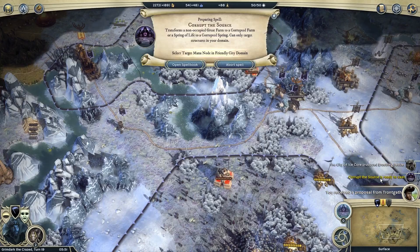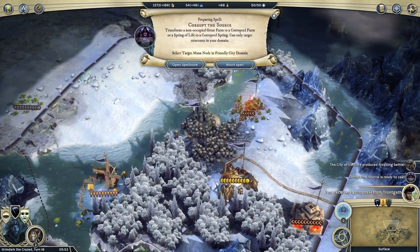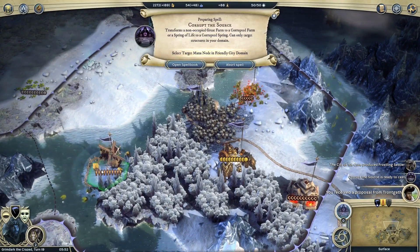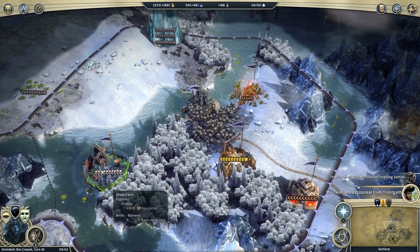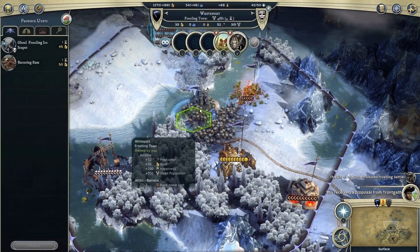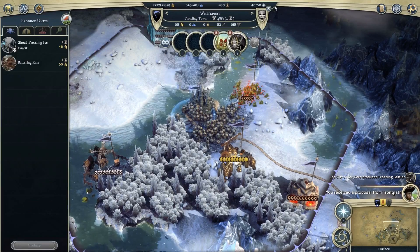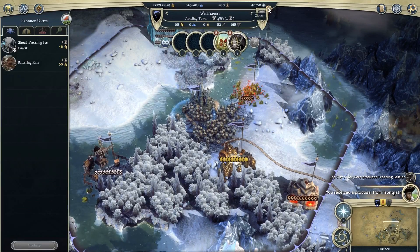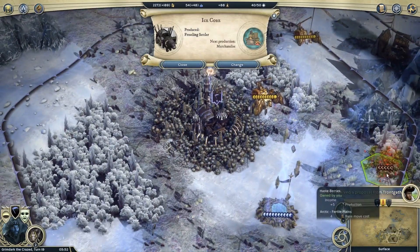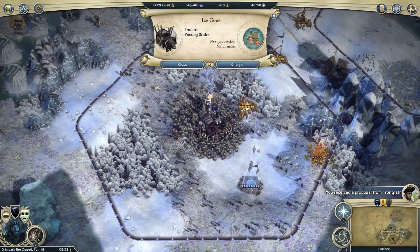We are now all skeleton-y and skull-y. White Point now gets a lot more population each turn. The City of Icecore produced a Frostling Settler — just what I wanted, because I want to settle. I'm desperately short of buildings here. I do not have a Shrine — it's a very basic unit and it generates mana. This city is only generating twelve mana per turn, and a shrine will give me another ten. Why did I not build a shrine earlier? That was a bit idiotic.